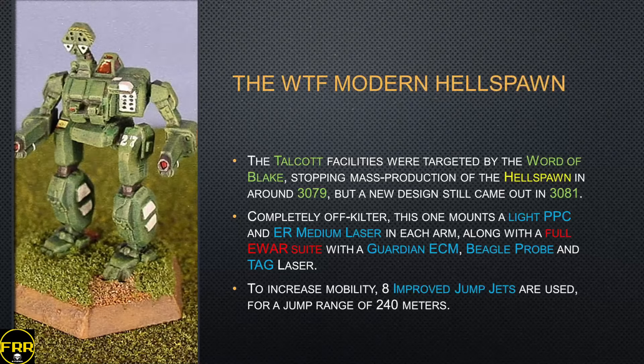The 3081 design is completely off-kilter — closer to a Marauder in a way — because each arm mounts a light PPC and an ER medium laser, and you get a full suite of E-war equipment to fight the Blakists: a Guardian ECM, a Beagle Active Probe, and a TAG laser to just dump missiles on them. To increase mobility you get 8 improved jump jets, so you can jump 240 meters. It might be a little bit much, but I'm not the one who designed the thing.